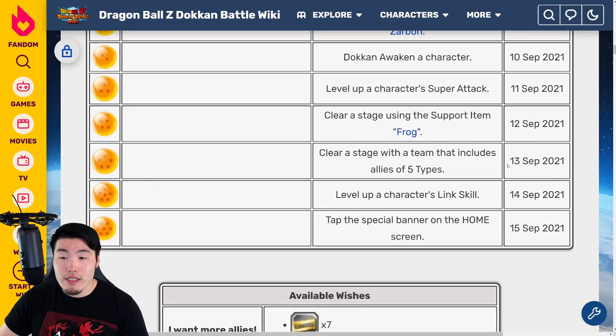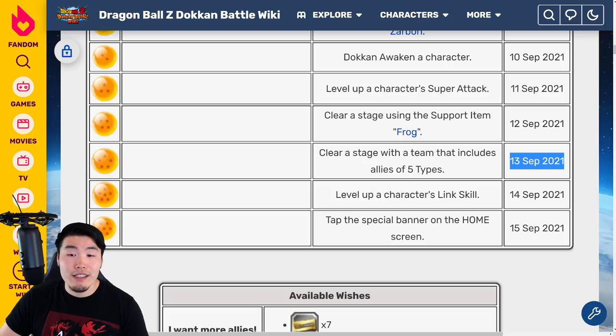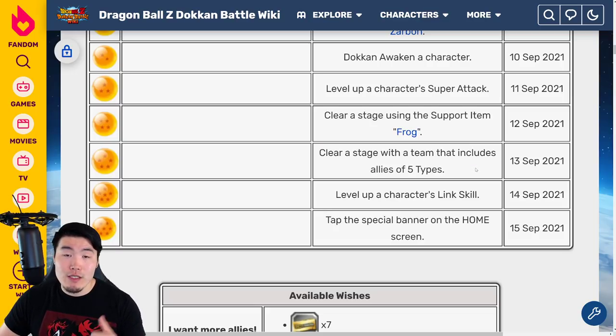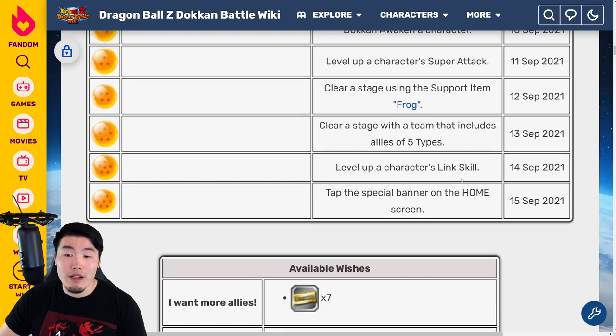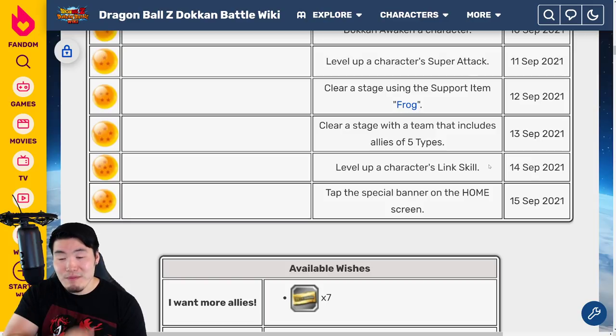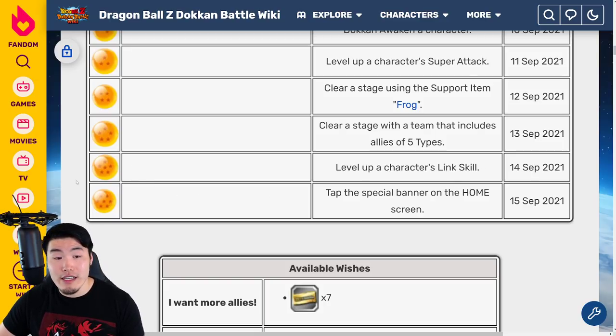For the five star Dragon Ball, available on September 13th 2021, clear a stage with a team that includes allies of all five types — a rainbow team. Your team has to have at least one PHY, one AGL, one STR, one INT, and one TEQ, and then you'll be able to get the five star ball. For the six star Dragon Ball, available on September 14th 2021, level up a character's link skill. Build whatever team you want and I'd recommend stage 23-8 of story/quest mode. As long as one character's link level increases, after you finish the stage the six star ball should pop up.